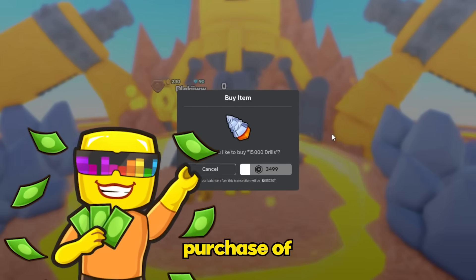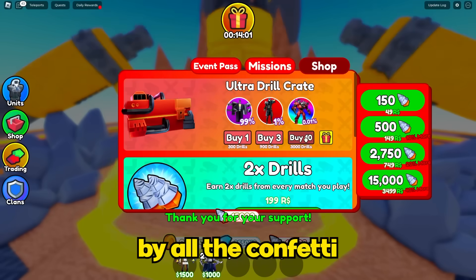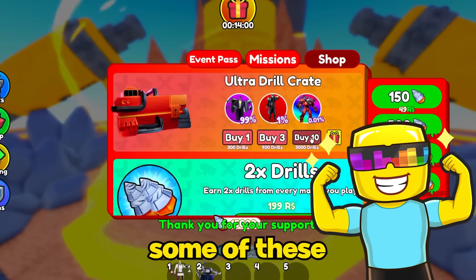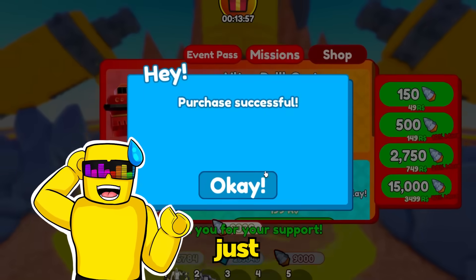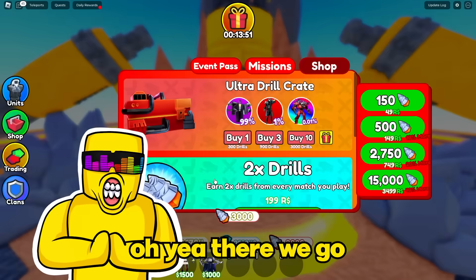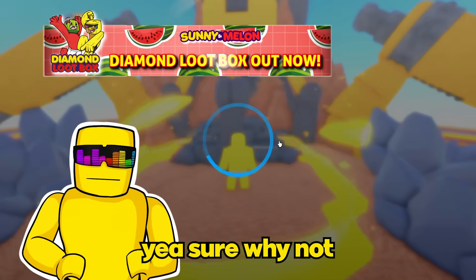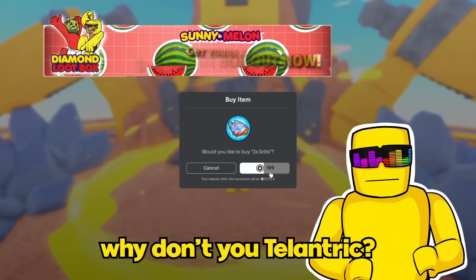Let's start with a casual purchase of 15,000 drills. Get lagged out by all the confetti, and then buy ourselves some of these crates. Maybe, just maybe, we'll get lucky here. Spending all of these drills — oh yeah, there we go. Double the drills for every match I play? Sure, why not. Just take all my Robux, Tilanthric.